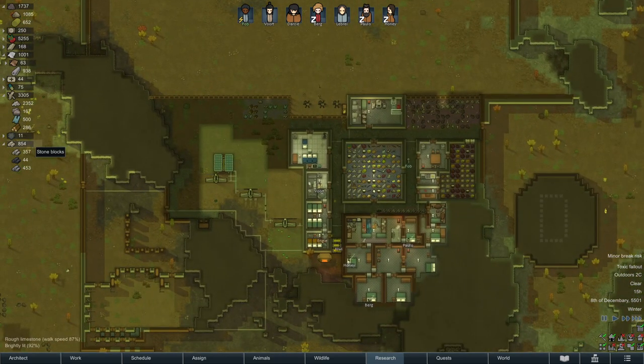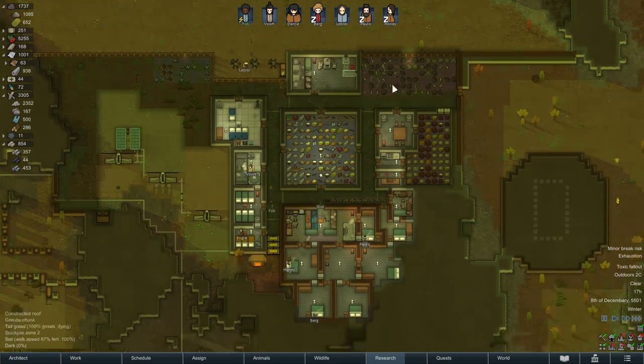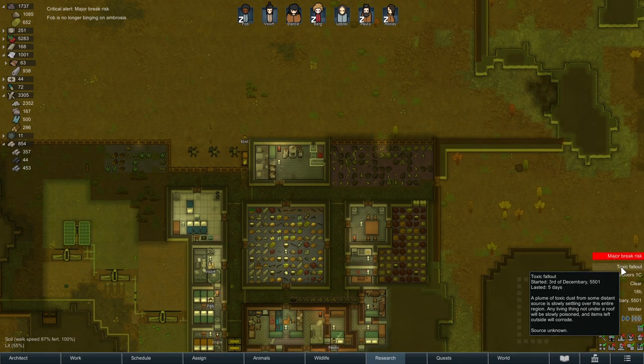I could probably check the wiki, which I still have open from before. If I look up Toxic Fallout... it lasts between 2.5 and 10 days. I thought it was 10 to 20 days as a range, but apparently 10 days is the higher end. So it could end any time — we're about in the middle of the range right now.